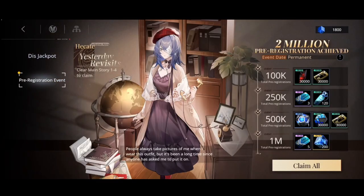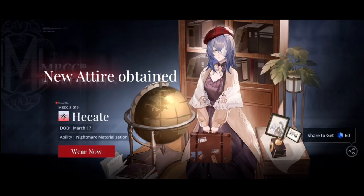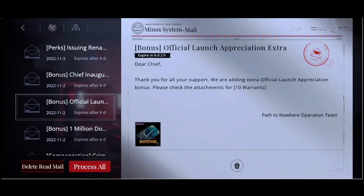Hover to Events and then Pre-Register and Claim. There you have arrests that you can use in sinners' gacha. Plus, finish missions 1 to 4 to get extra arrests from in-game mail.